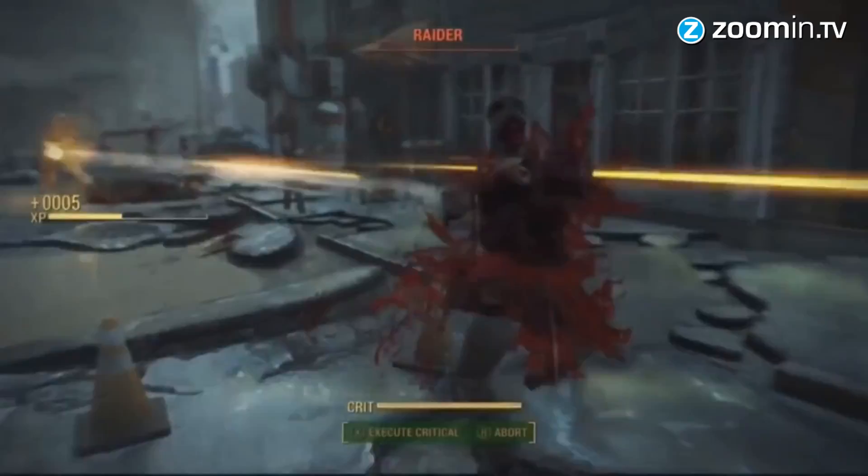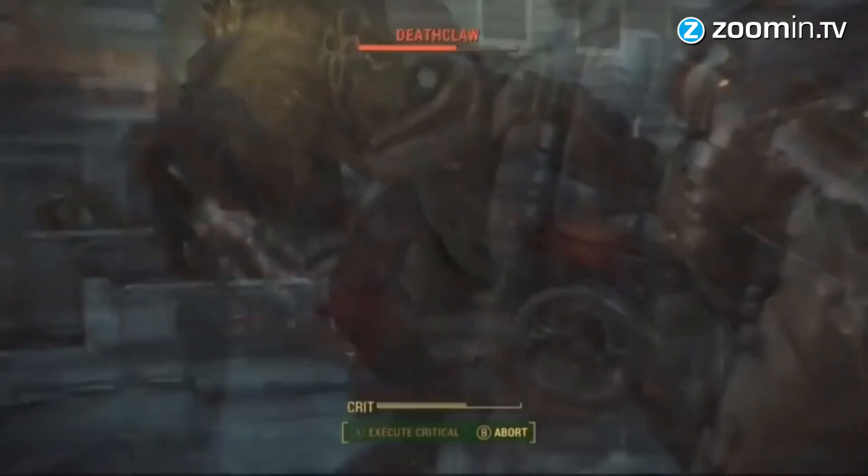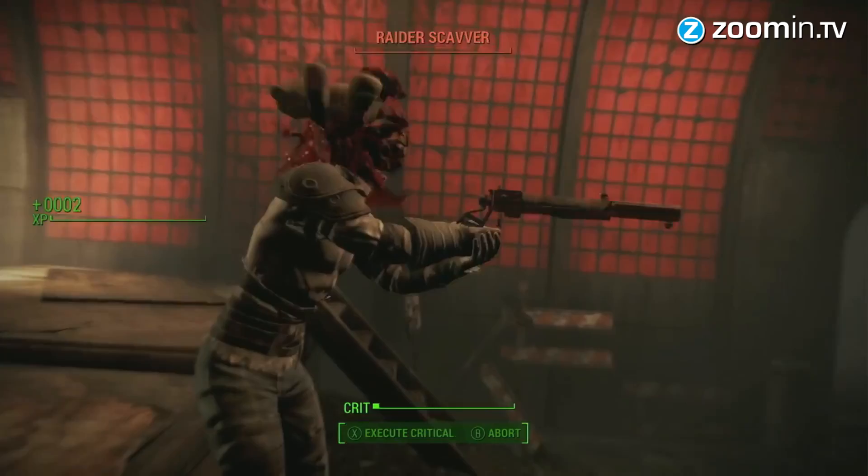Fallout 4 offers many ways to play the game. You can switch between first person and third person with real-time combat, or you can use the VATS system. Thanks to this system, you can see how much chance you have to hit a certain body part. And when you hit, dismemberment will happen in glorious slow motion.